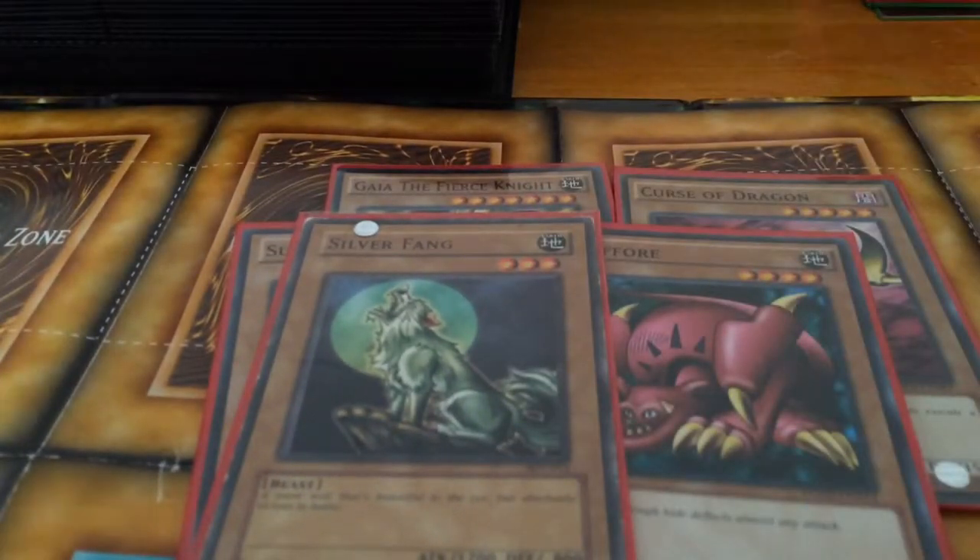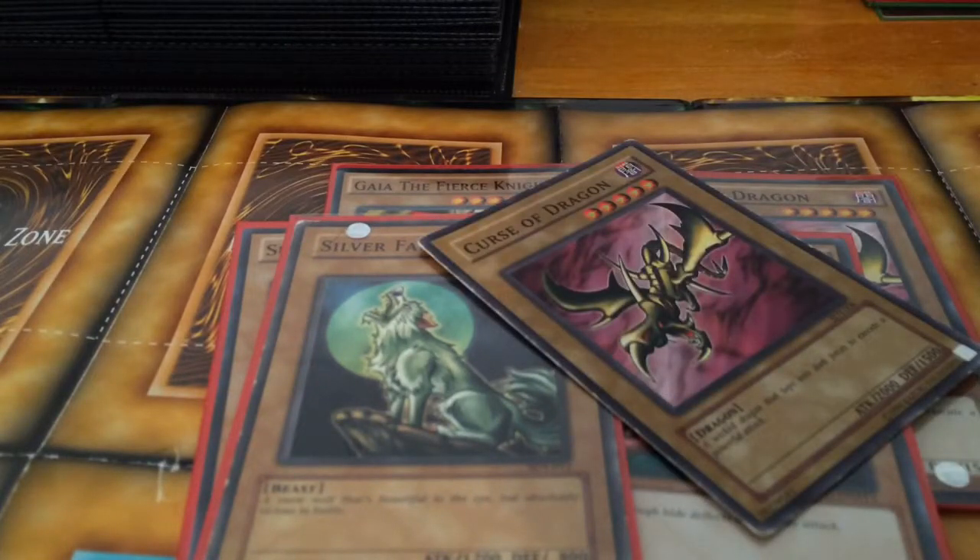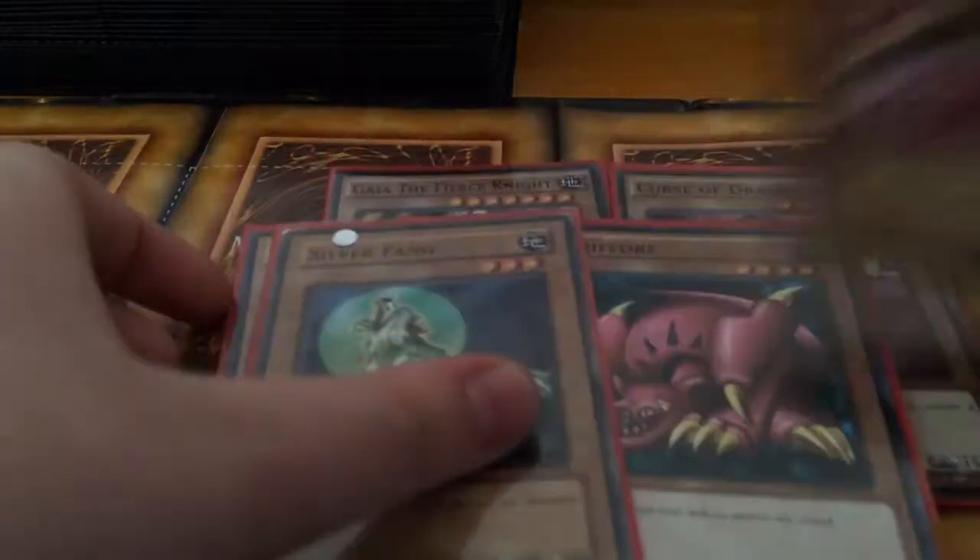Griffore and Silver Fang — that was a card I didn't have in the deck originally but I found it in the bin. I'm almost done and only missing a few cards. I am missing a Book of Secret Arts — I'm not sure if I have it somewhere, let me check quickly. No, I don't have it.